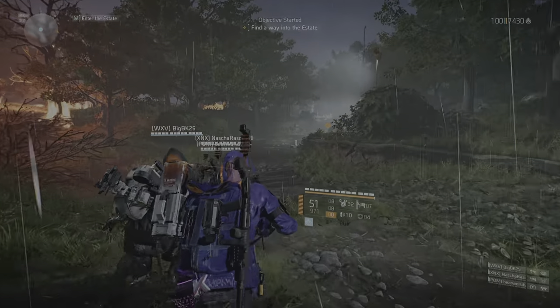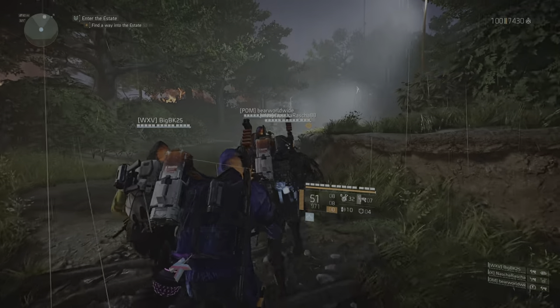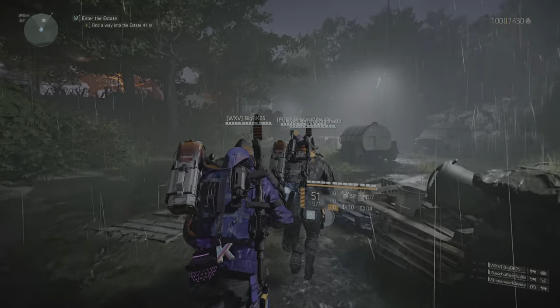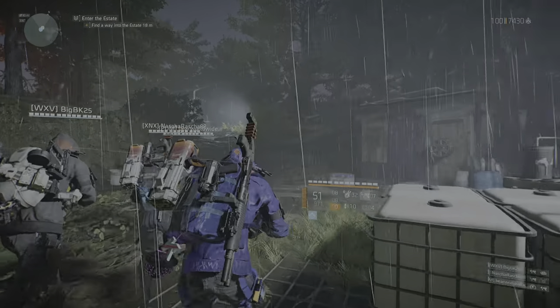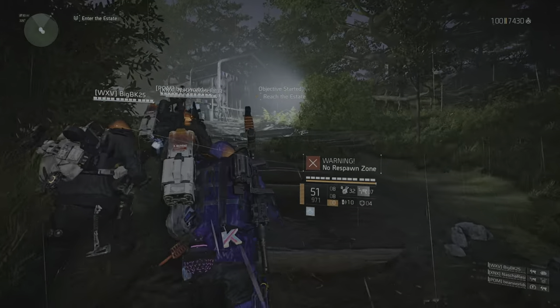We'll send a helo for extraction when you're done. We haven't been able to get a hold of Agent Barker. We don't know what you're walking into. Bell dropped you outside the estate's gardens. You'll need to find a way onto the grounds to secure the site.